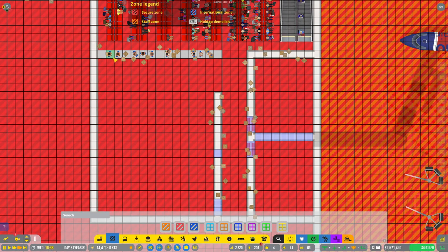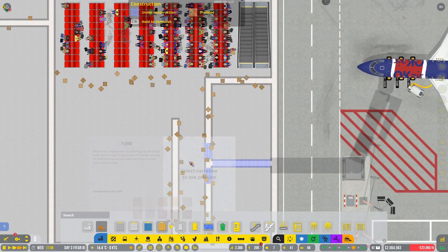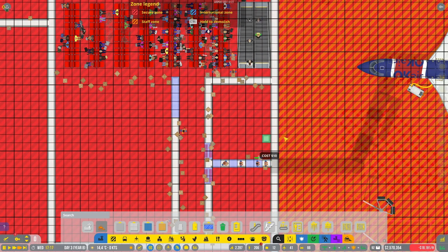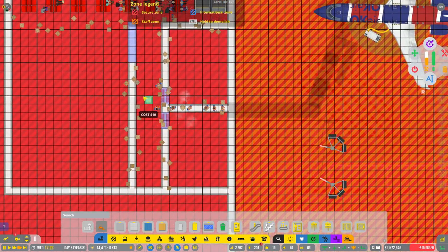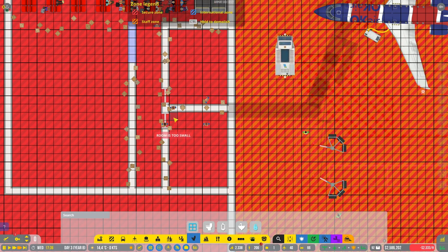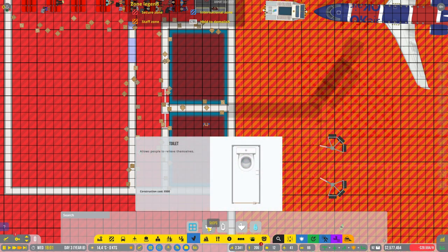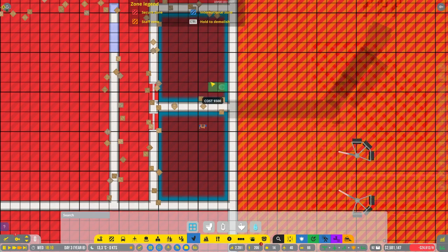Zones — secure zone, that's secure. So I guess we'll just build walls up to here and we need a bathroom. New bathroom here.